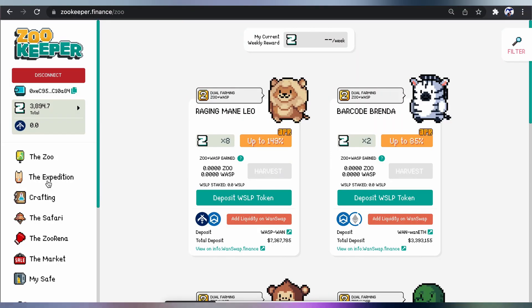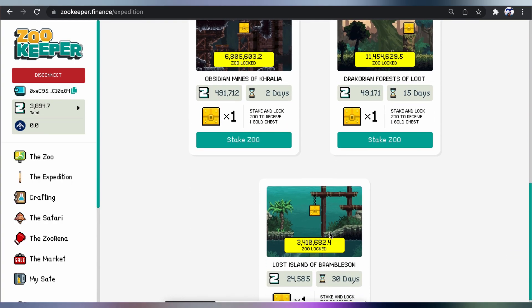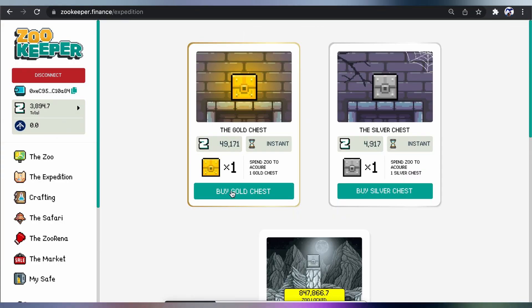Next we've got the Expedition, where you can buy a gold chest, a silver chest, or you can just stake some ZOO in order to get an NFT. You can then come over and stake those NFTs in order to get higher rewards. You can get even more! So — Expedition. Let's buy a gold chest: you need 49,171.2 ZOO. Burn your ZOO and secure a 100% chance of acquiring a random NFT collectible. We will see what those NFTs are in a second.